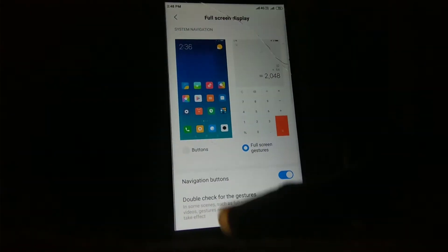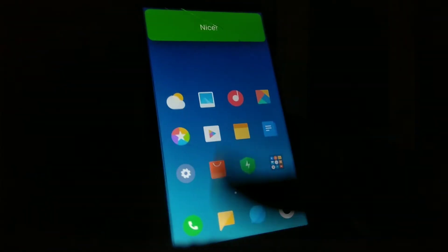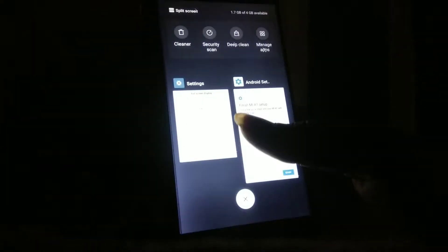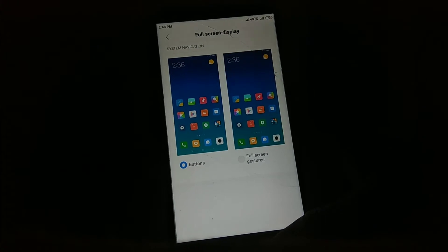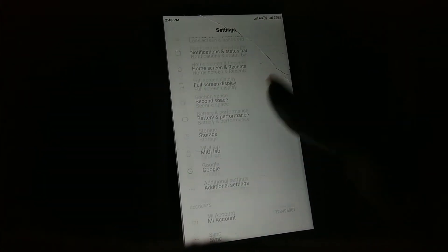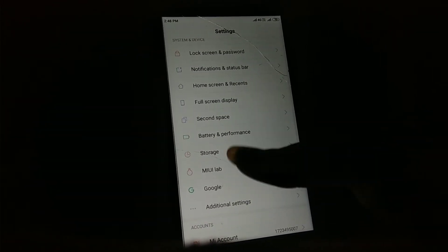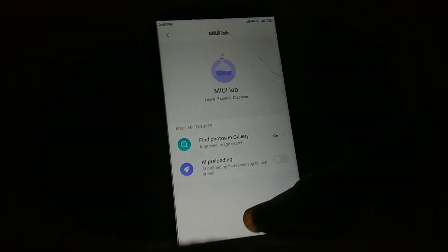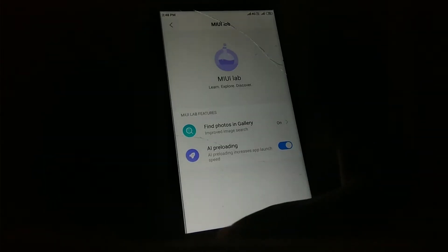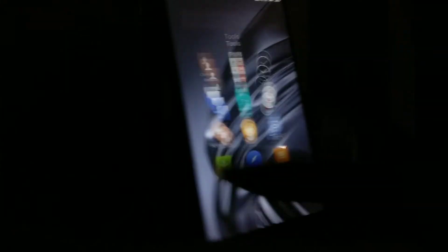Next feature is full screen display — it is finally working. You can disable the navigation buttons and it works. Next feature is app preloading. It is present in UI Lab and you can enable it. Even without enabling it the device is already fast, as you can see.